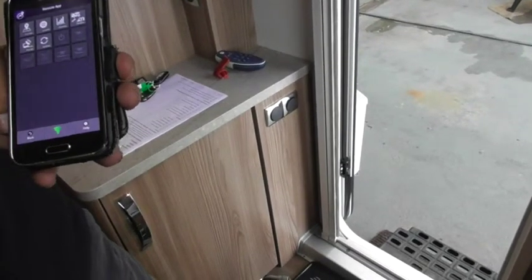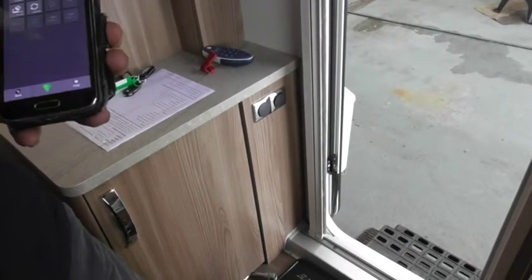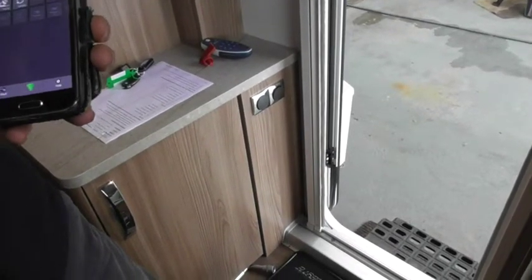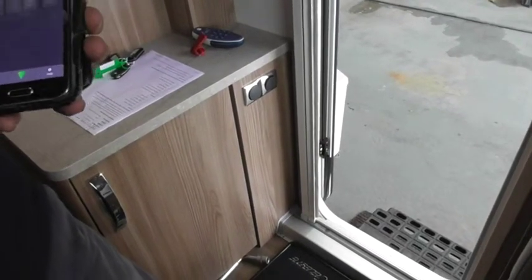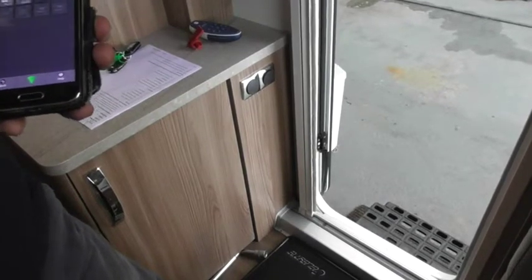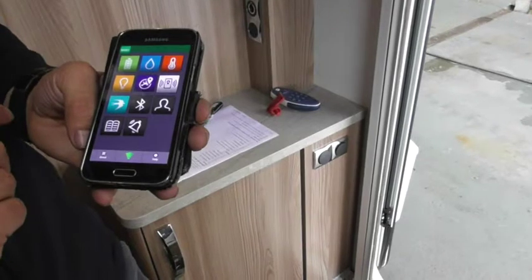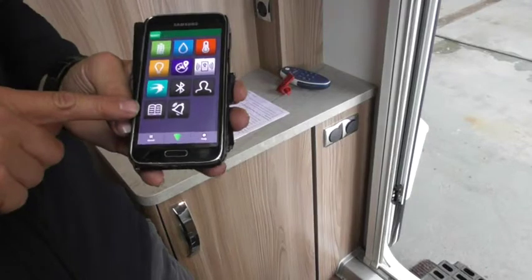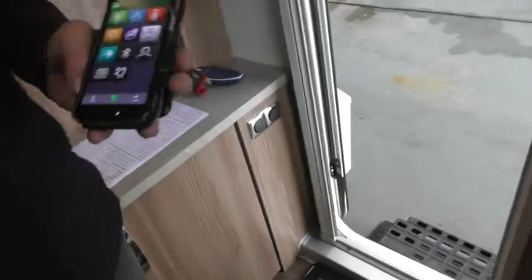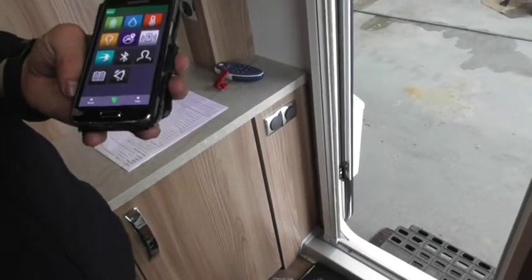If you press the locate button, that will show you where your van is — or was last positioned. Levels — it shows you the level of your battery. History — history of your battery levels and temperatures. Dealer — that will show you our details and contact numbers. What you've also got there, once it recognises your van, it will recognise your manual — because it's quite a large manual, if you decide to put it onto your phone, you're going to need Wi-Fi.